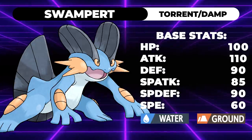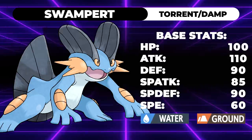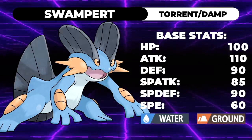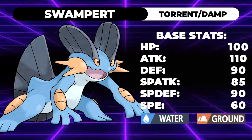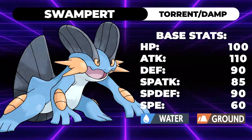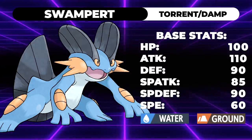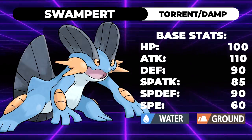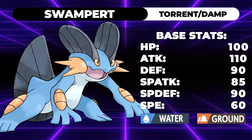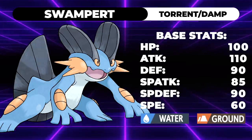It also has access to a ton of tools: Wide Guard, Yawn, Bulldoze, Icy Wind, and Scald. It has so many moves at its disposal that are really useful in a restricted format. The typing itself is really good — being both Water and Ground type means you don't have as many weaknesses as most Pokemon. You resist Steel moves, you resist Fire moves, and most things just hit you for neutral. On top of that, you're completely immune to Electric moves, so Regieleki is not even a problem for a team with Swampert. You just switch it in and deal with it.